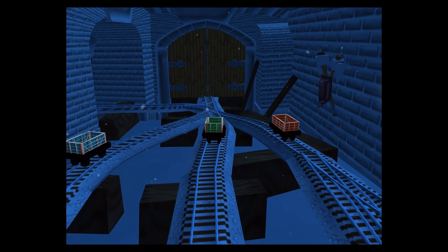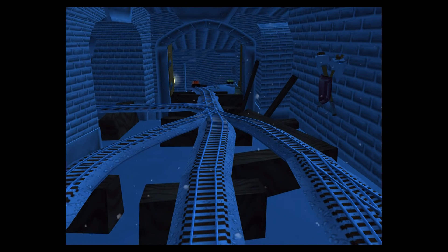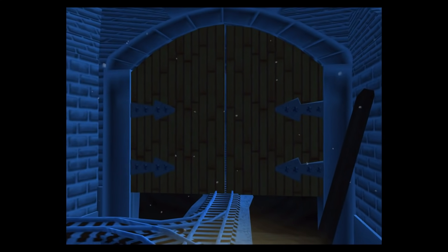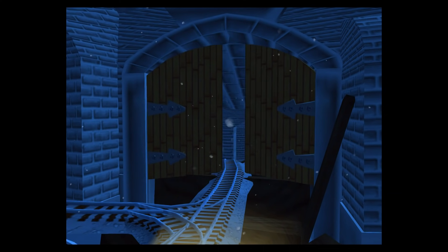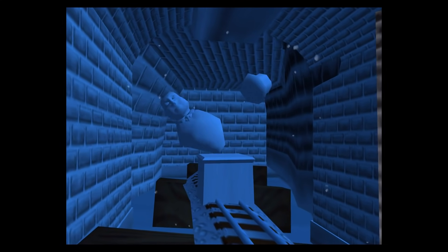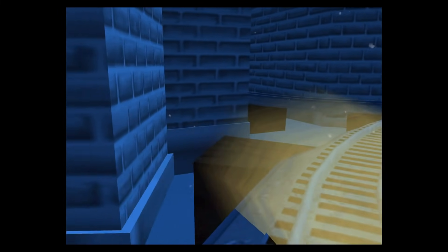The troublesome trucks are playing hide and seek. Let's find all three of them. The engine is blocked — tap on the gate to open it. There's a gate in the way. Can you tap to open it? That's the way!